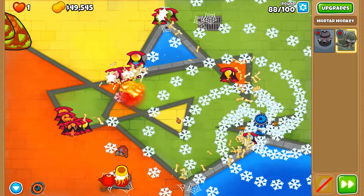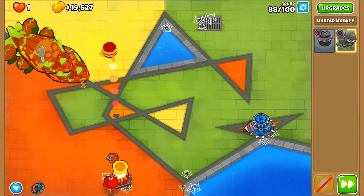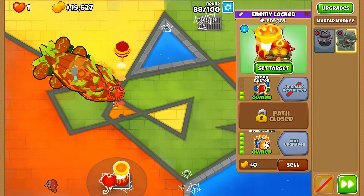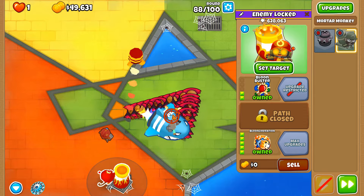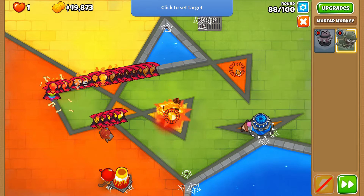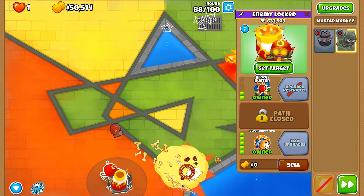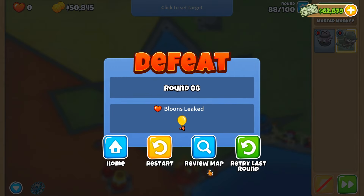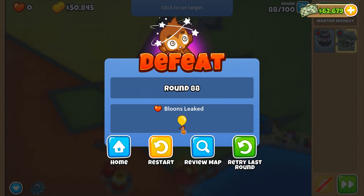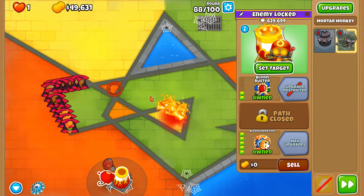We're going to need to use the ability there to clear up all of those — I feel like we were pierce-capped at that point with the Balloon Incineration's wall of fire and shells. The rest of this is a pretty good spot because they spend quite a lot of time there, and corners are very good because we have the overlap.